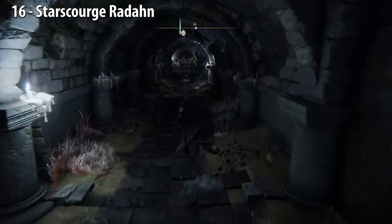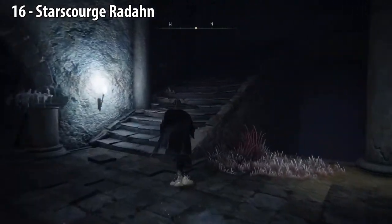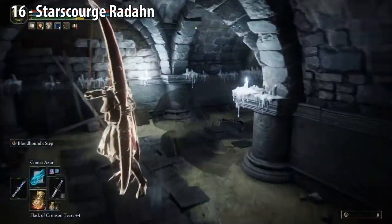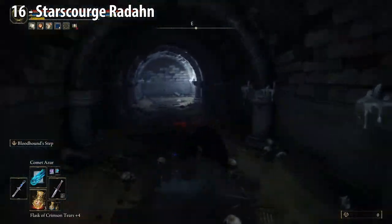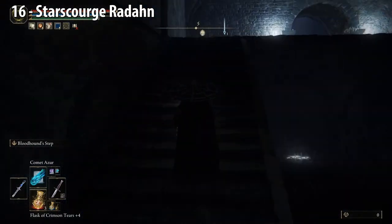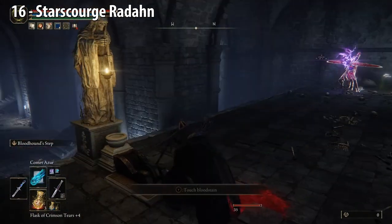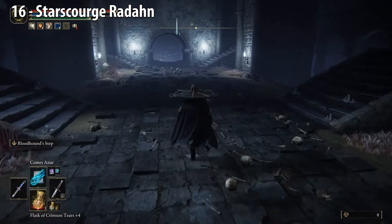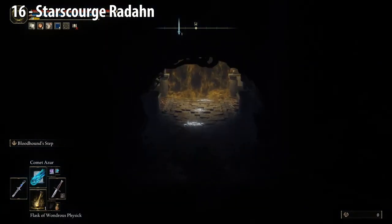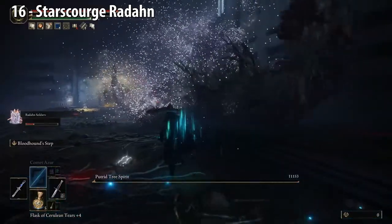Follow the steps. Ignore these guys and turn right. Up the steps, turn left, turn right. Go straight to the end, turn right. There's going to be a window you can jump through on the right side. Turn left, up the steps, go through this opening, turn left, and pull the lever, which opens the door to a boss fight. Jump down and go straight. Good luck with the boss. Along with the seed, we get the Radahn armor set.